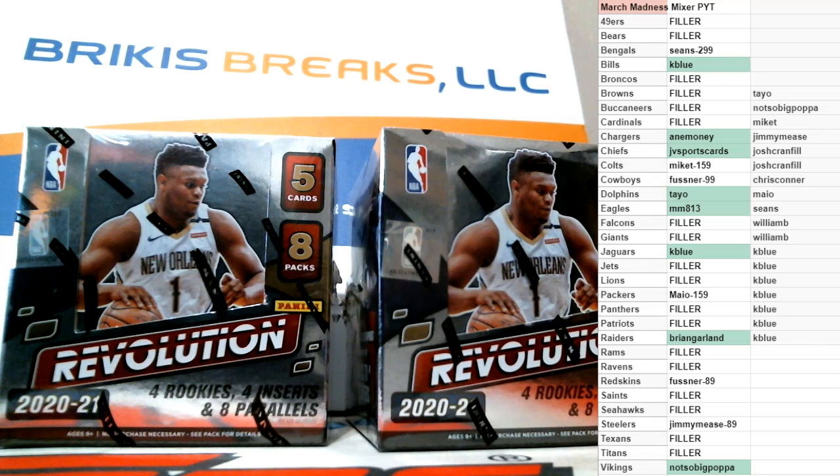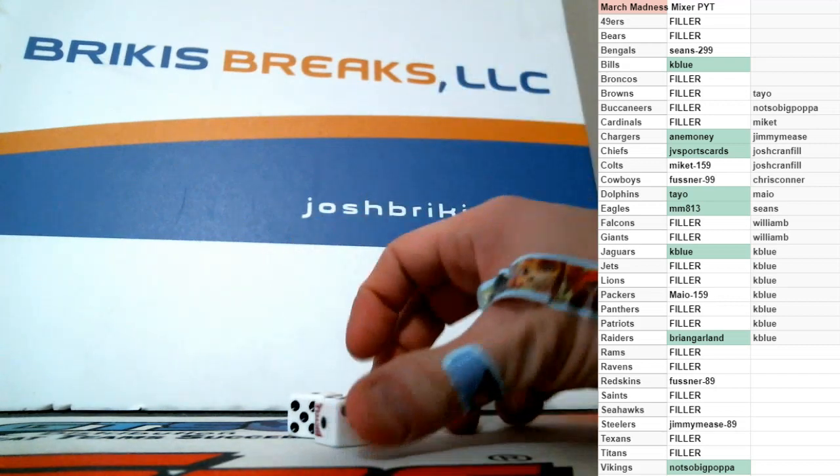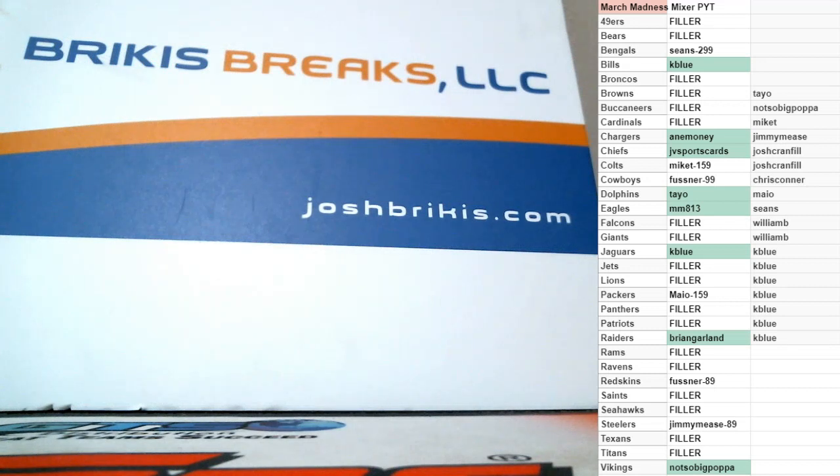Let's do the random for the filler teams and get you guys your squads. We'll roll the dice — we do only re-roll on snake eyes. Dice roll is a six. We got a six on the dice, so we'll do that for both the names and the teams and then match them up.